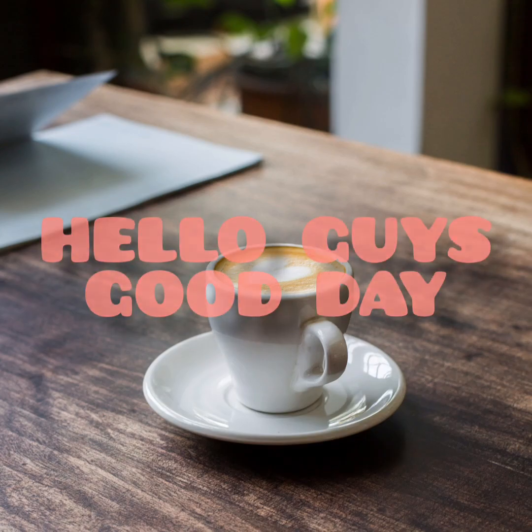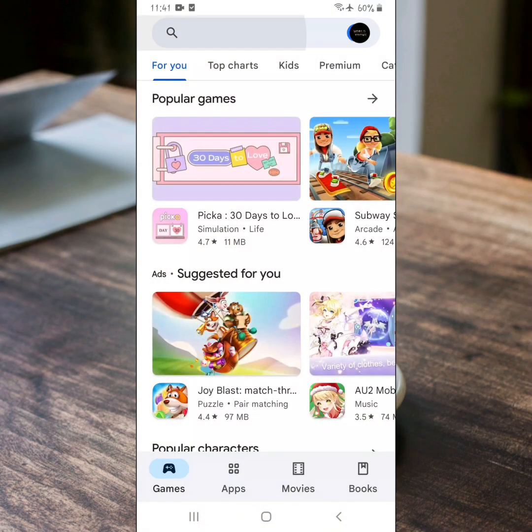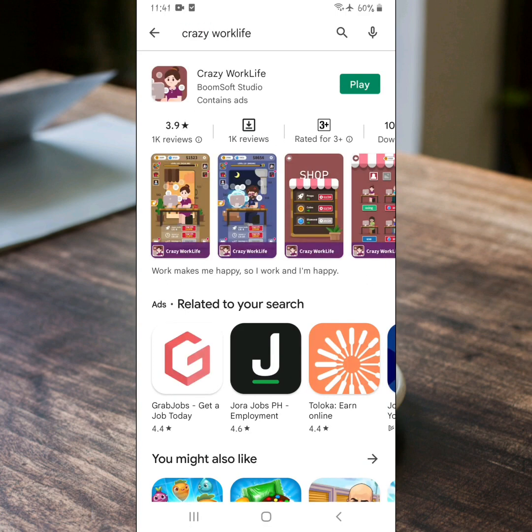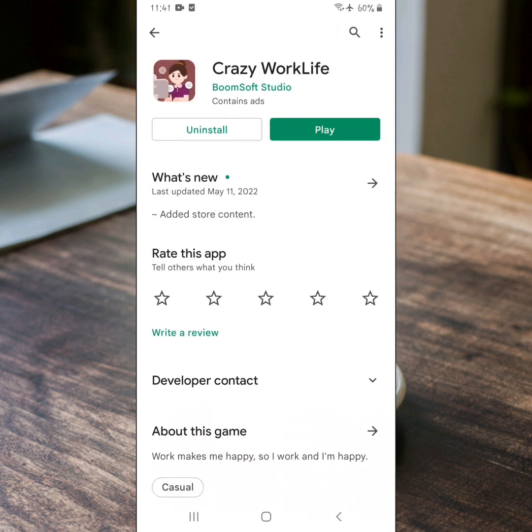Hello guys, magandang araw po sa inyo. Today, ipapakita ko sa inyo na nagbabayad pa ang earning application na ito. Ang pangalan ng application na ito ay Crazy Work Life, na pwede nyo pong ma-download sa Google Play Store.